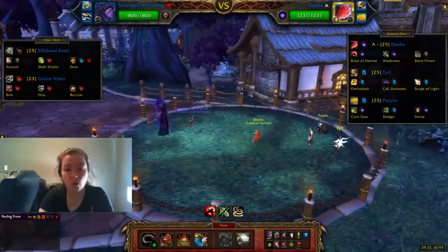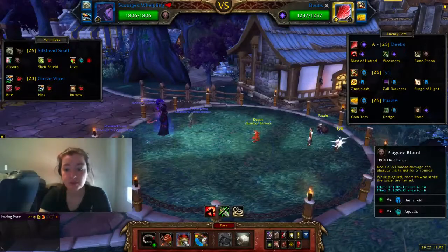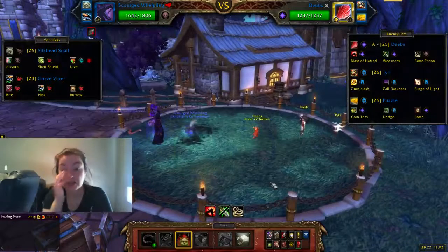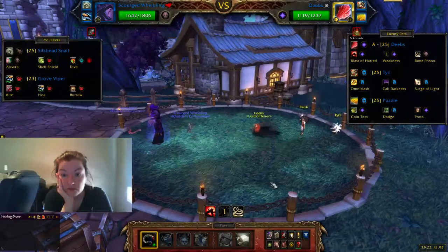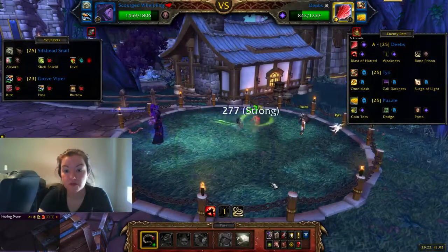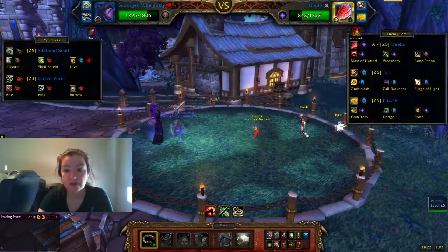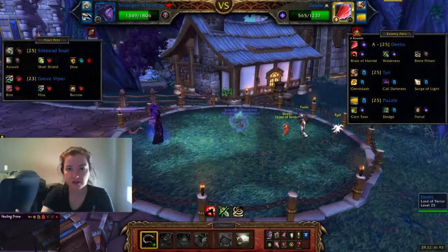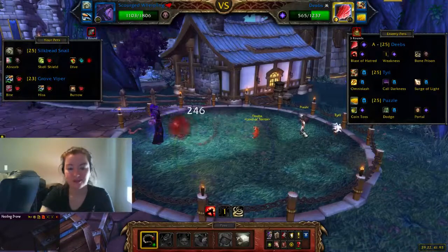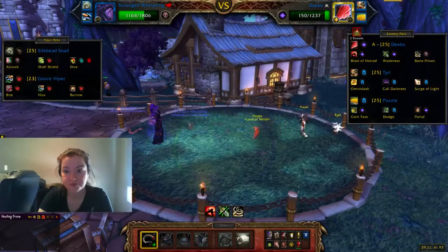First up is Deeps. You're going to cast Plagued Blood and then just Tail Sweep into him — that's pretty much it. It is a magic type, so like we talked about last week, you can't deal more than 35% of the maximum health per hit. So don't pick a pet that's crazy against magic with super hard-hitting attacks, like a dragonkin with the Deep Breath move. It tops out at 35% of the health.